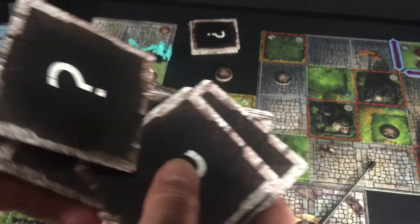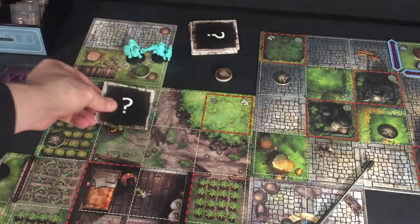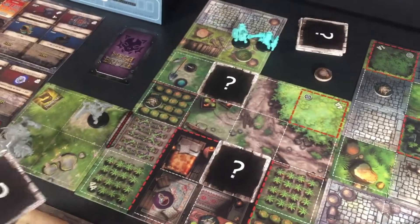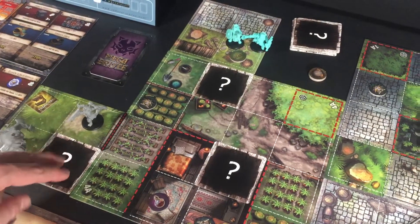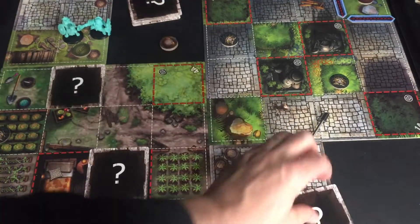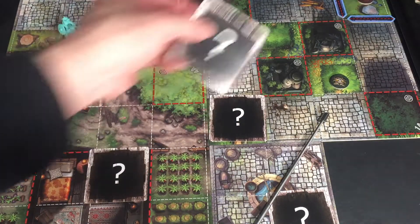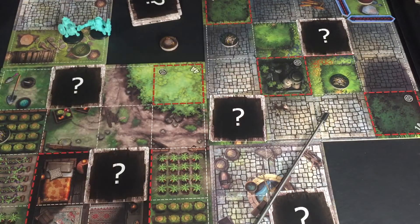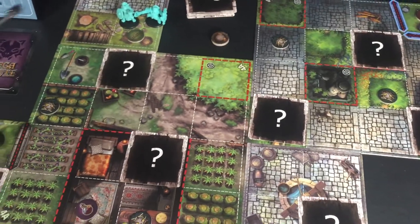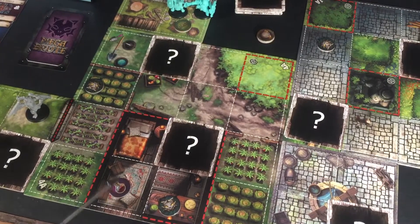We're going to mix these up and find the three red ones while playing. One tile goes here, one at the entrance to the house, one off the corner of the garden, one by the well, one at the corner of the town square, one in the little park area, and finally one more over here.